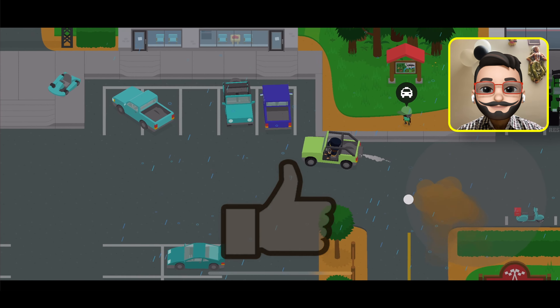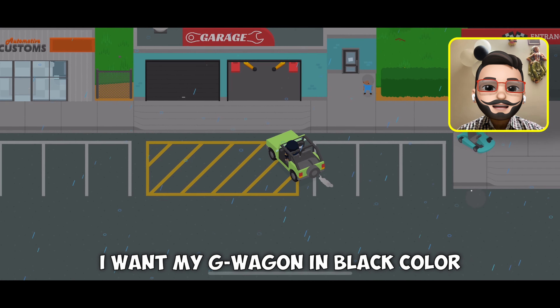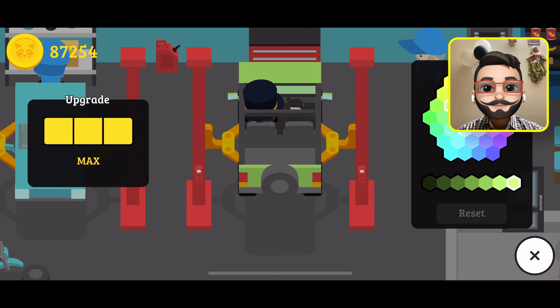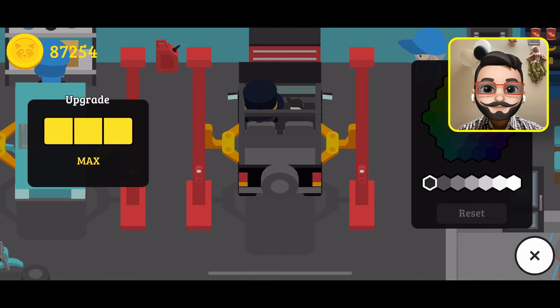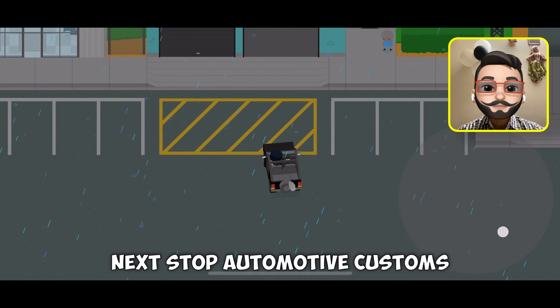I am at the race track. Let's go to the garage. I want my G-Wagon in black color, so let's change the color to black. Next stop: automotive customs.